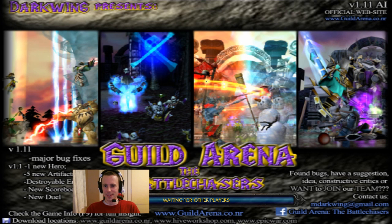I'm just trying to absorb all the amazing information before me right now, like the major bug fixes of version 1.11. In version 1.1 there was one new hero, five new artifacts, destroyable environment, and a new scoreboard along with a new duel. There are custom models — you can see the snowman for example. I think this might actually be a DotA style thing, like a five versus five if I remember right, though I'm not entirely sure.